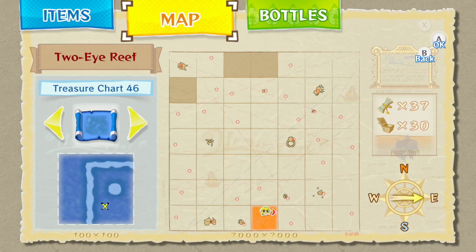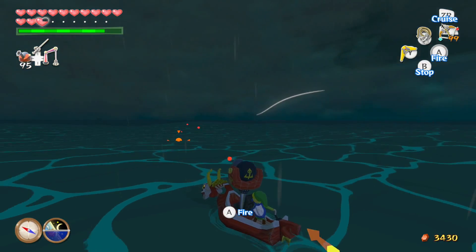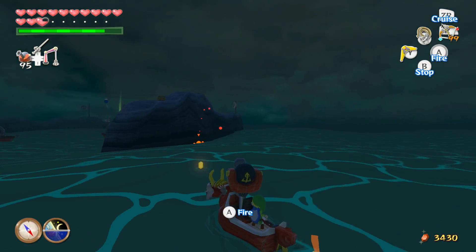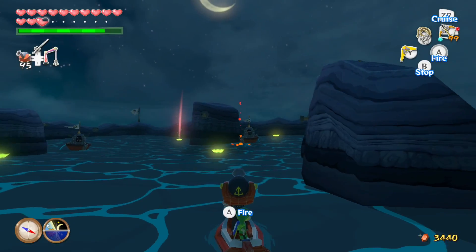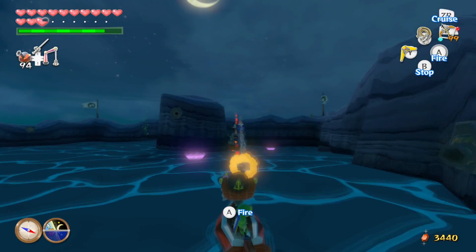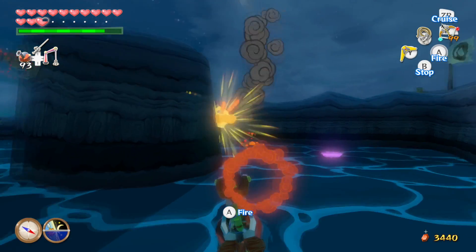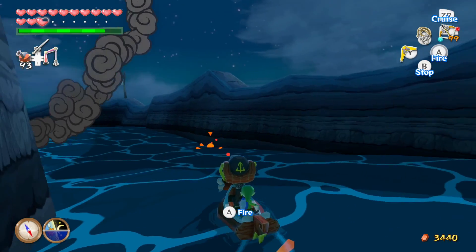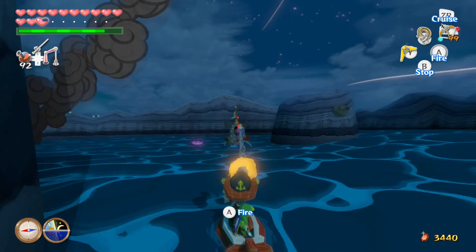Before the fast sail, you just had to keep changing the wind every time you wanted to go anywhere. If you were facing the exact opposite direction of where you wanted to be, you'd have to change the wind direction. And if you missed the entrance to one of these reefs, you'd have to change the wind direction every single time.